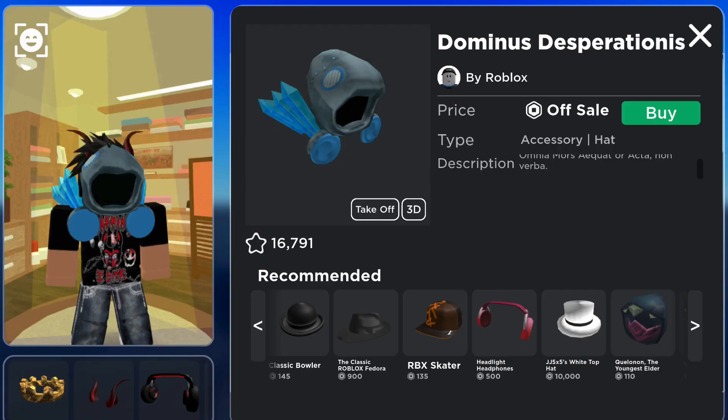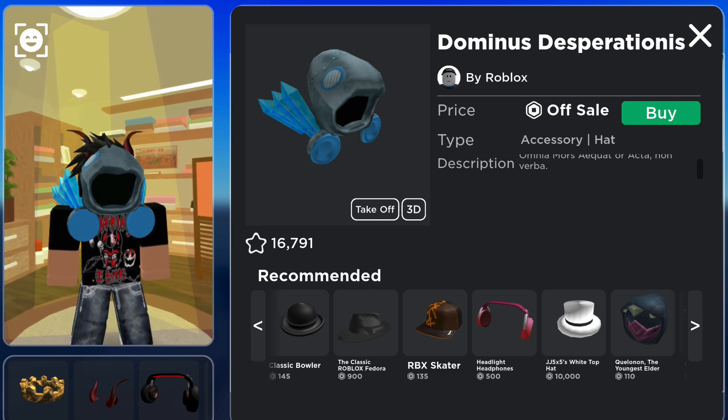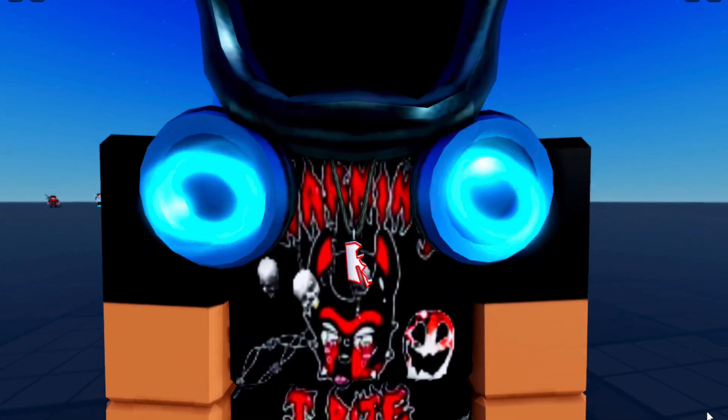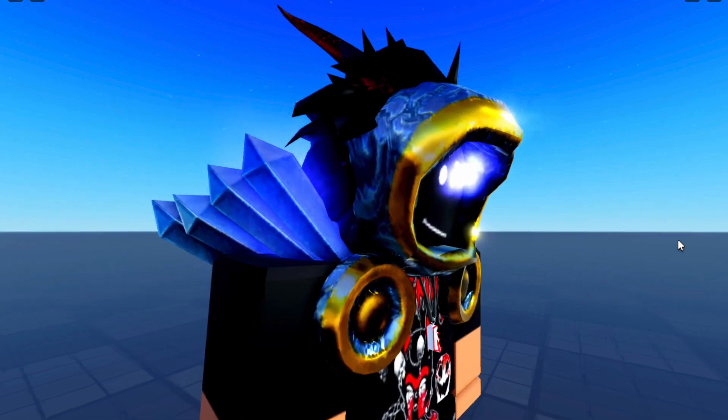Putting on the other Dominus — Dominus Desperationist — yeah Roblox, you're just trying to make somebody fumble. This one has a particle effect on the buttons, which is actually pretty cool. And that's actually what makes both of these Dominuses very unique.